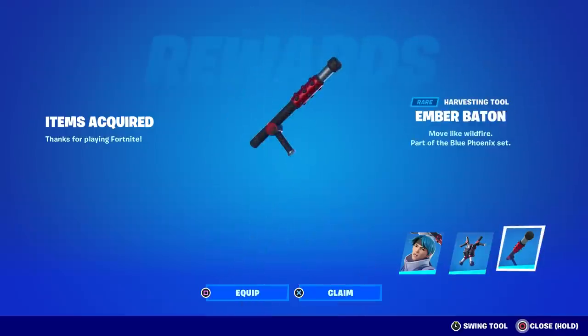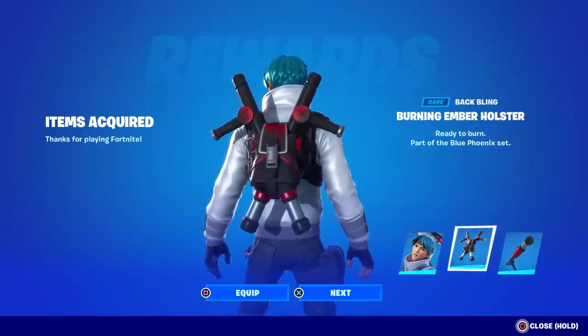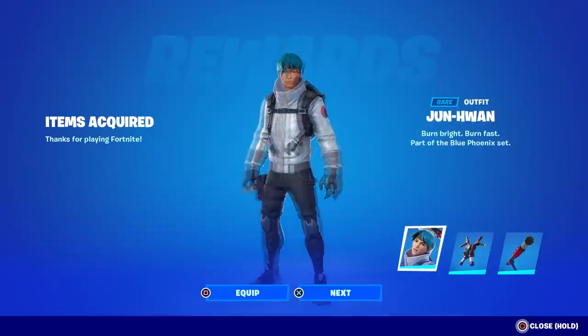There we go — the skin, the back bling, and the pickaxe. The pickaxe is called the Ember Baton, and its description says 'Move Like Wildfire.' The back bling is called the Burning Ember Holster. Everything seems to be red and black except for the skin itself.